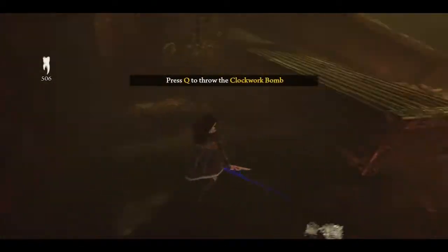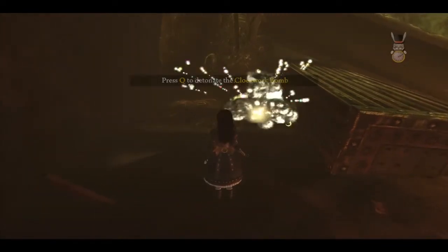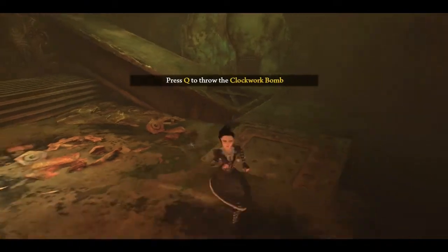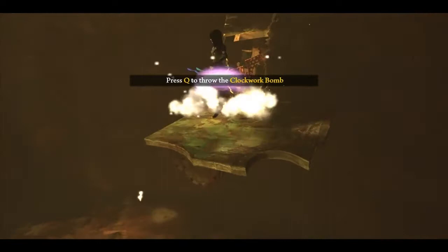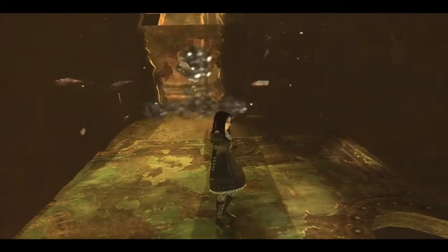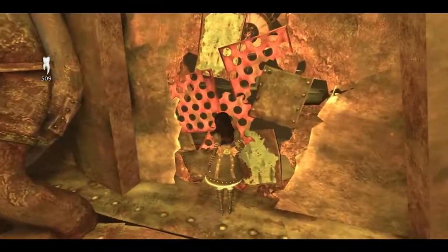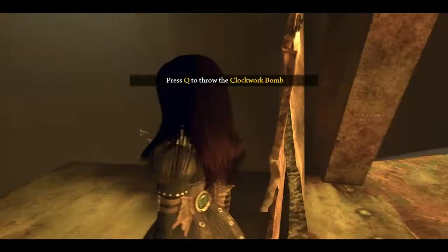Press Q to throw a clockwork bomb. Press Q to detonate the clockwork bomb. Fair enough. You just told me to do that - I just did it and nothing happened. Cut me some slack if I don't feel like doing it immediately afterwards. Oh, there's some teeth down there. That looks like you can blow it up. Voila. Stop telling me to throw the bomb - I understand how to use it.